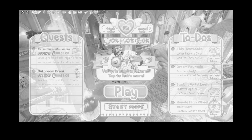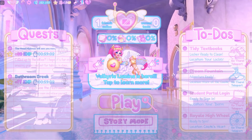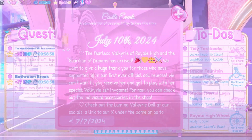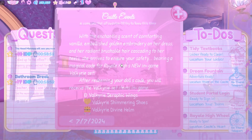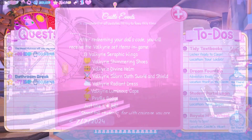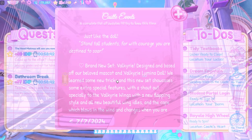What actually happened when I was gone — a literal new set! At least in try-on mode, as we see in the castle event tab: July 10th 2024, the new Valkyrie of Royale High and guardian of dreams has arrived. There are also new dolls that Royale High sells — when you buy them you get a code, then you redeem it in Royale High and get the new set, which is called Valkyrie.